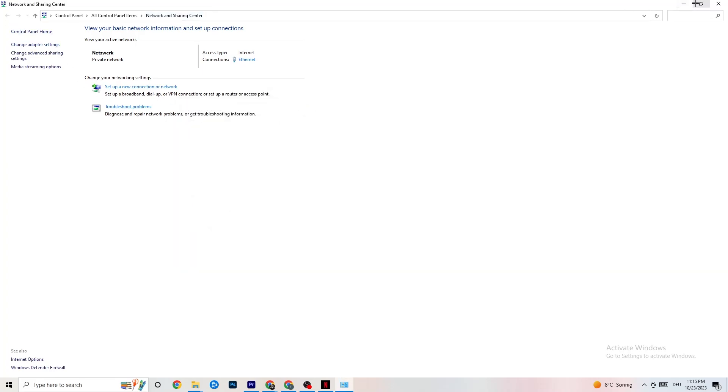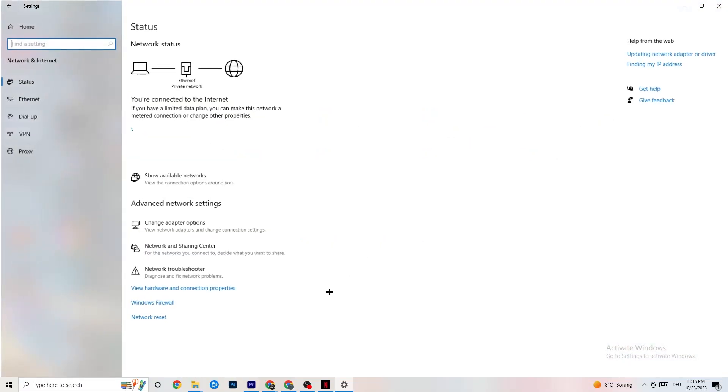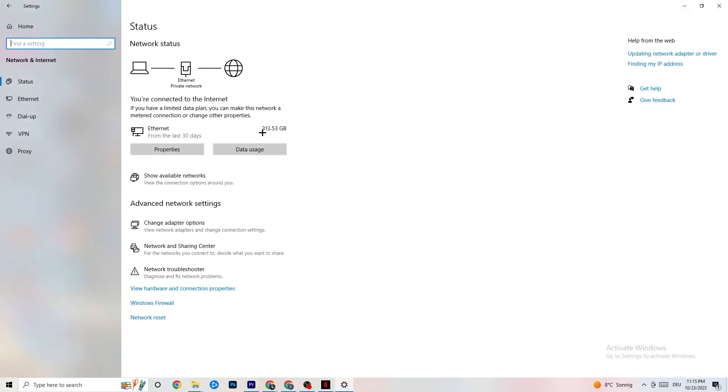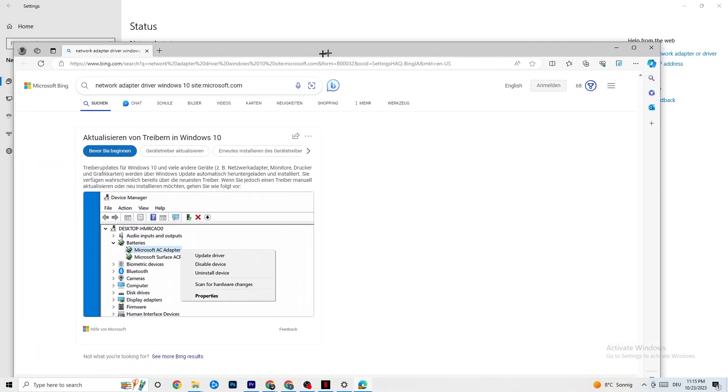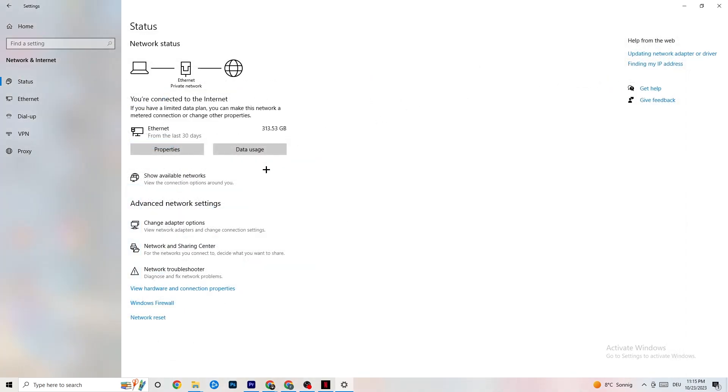Also, go back to your Network and Internet settings and look for updating your network adapter driver. Sometimes the problem is that your adapter isn't on the latest version. Go to Device Manager and click Update Driver if your driver isn't on the latest version.